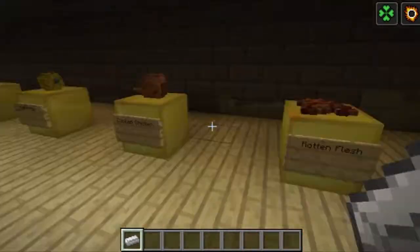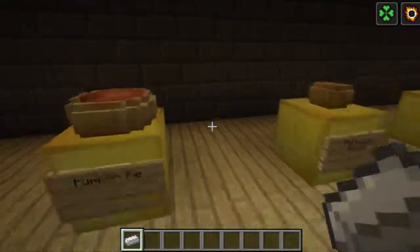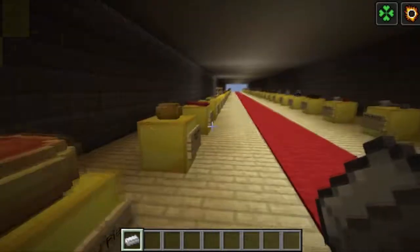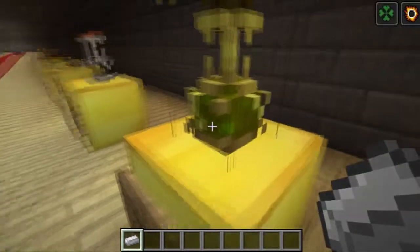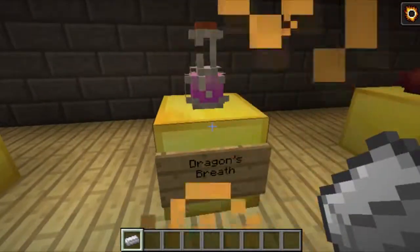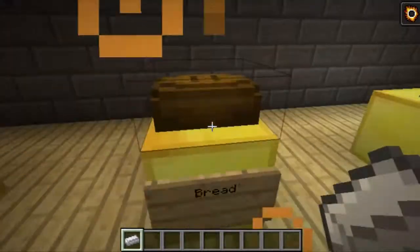Imagine this puffer fish coming at you in a dark valley — I would turn into Usain Bolt and run. Here's a pumpkin pie which looks like cheese, poisonous potato, raw salmon, cooked pork chop, the glass bottle, the bottle of enchanting which has a glowing effect, and dragon's breath which in my opinion is just something out of this world.